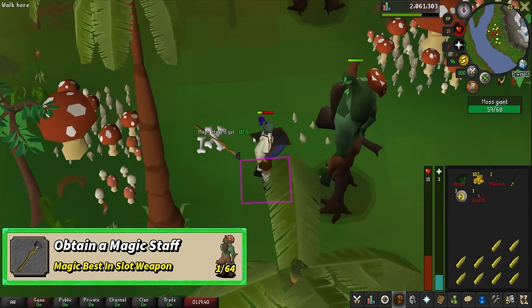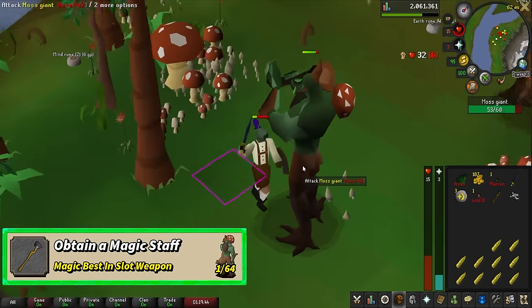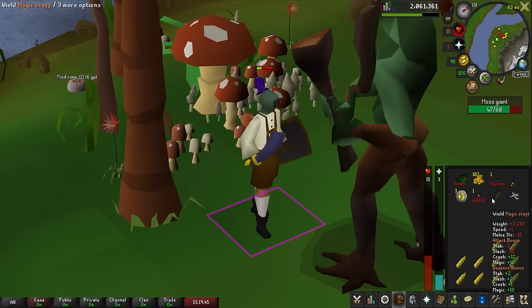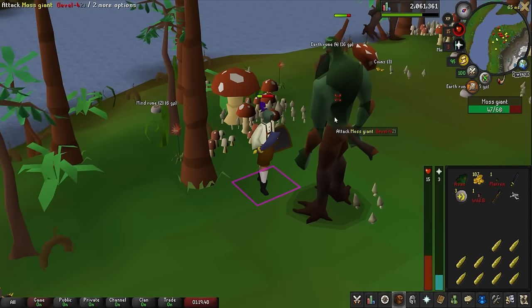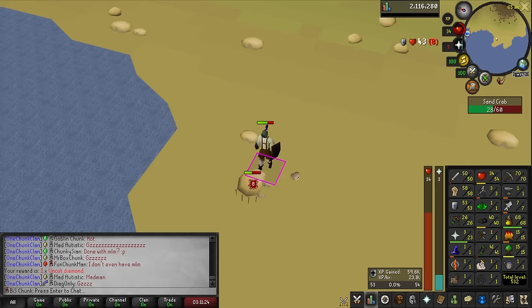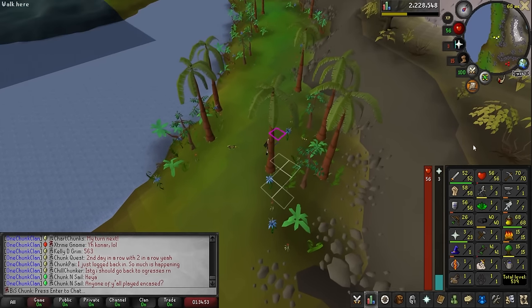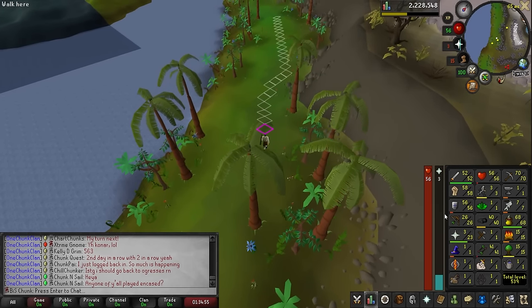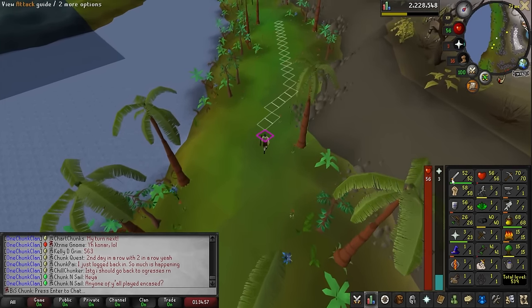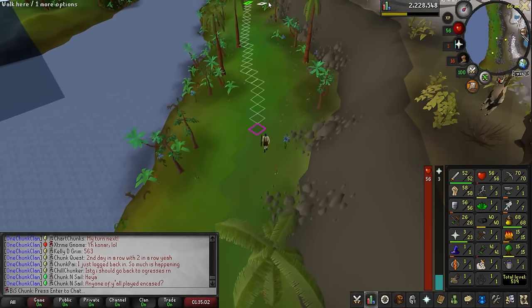There is the magic staff — the last item we were looking for besides the curved bone. So it's just grinding from here, getting lots of levels and lots of loot. Here's what our stats are looking at now: we're at 58 strength, 56 defense, and almost 53 attack. I'm gonna do attack until I hit 53 and then keep on going with strength.